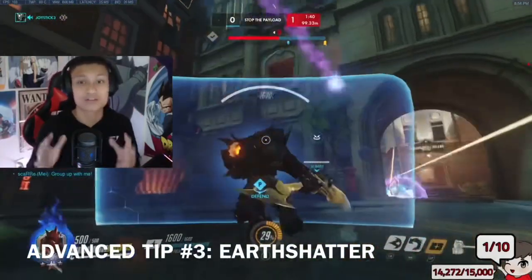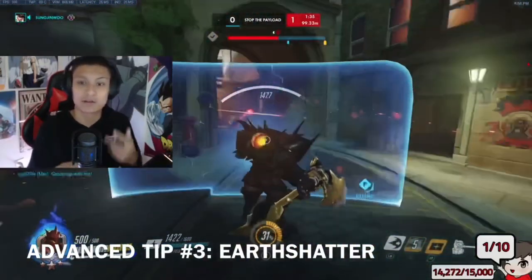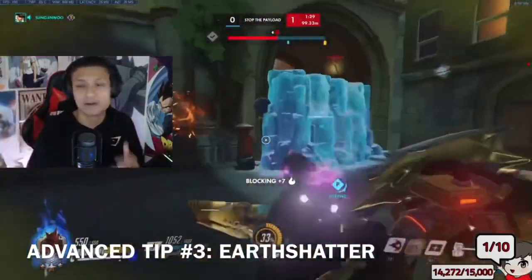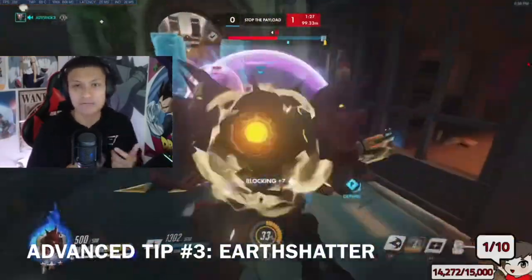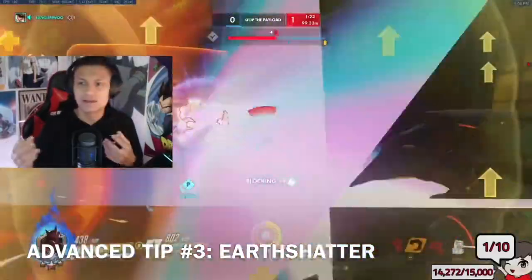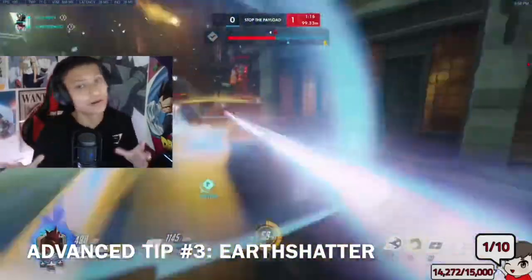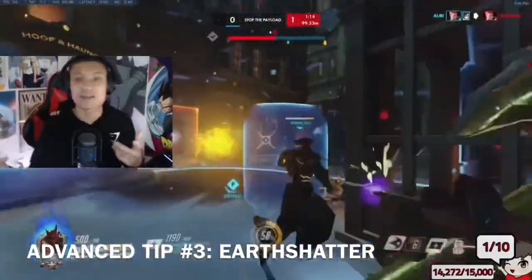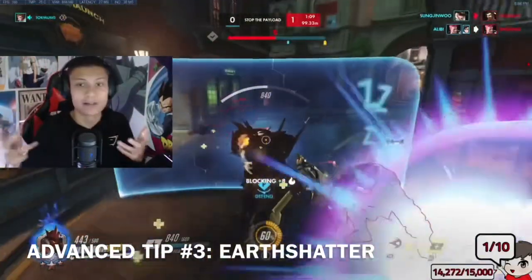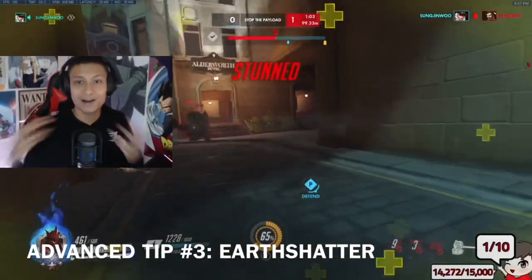More importantly, with Earth's Shatter in this meta, is flanking with Earth's Shatter. Make sure you get good at finding different angles to secure flanks. You can get sneaky as Reinhardt, because usually your other tank is going to be frontlining as well, so you can get creative. I like to flank around different corners, take high ground, wrap around the back, and hit a flanking Earth's Shatter. That's actually pretty important — you can win games by abusing positional errors from the enemy team and using Earth's Shatter with full potential, which isn't much since it just got nerfed.